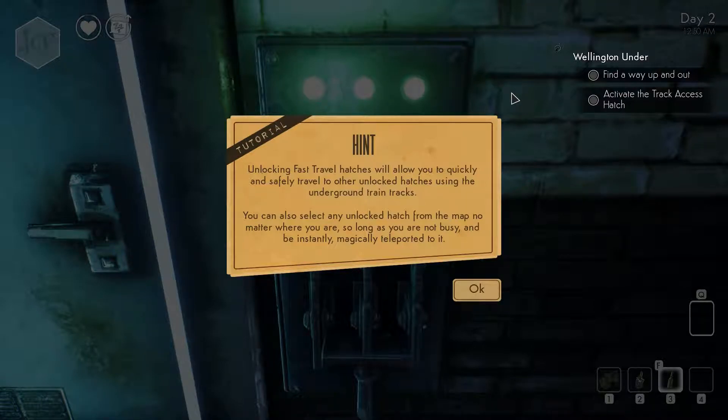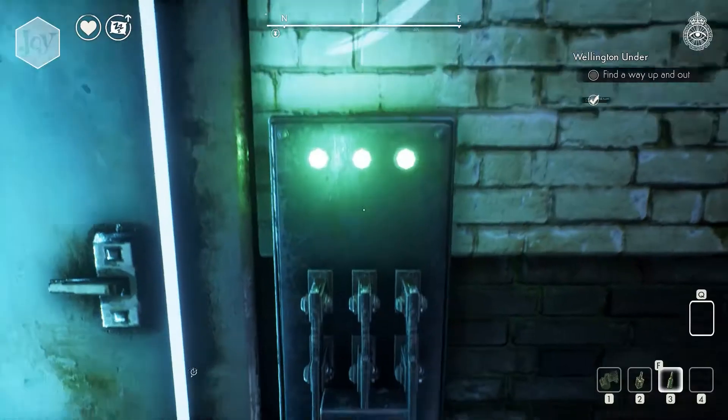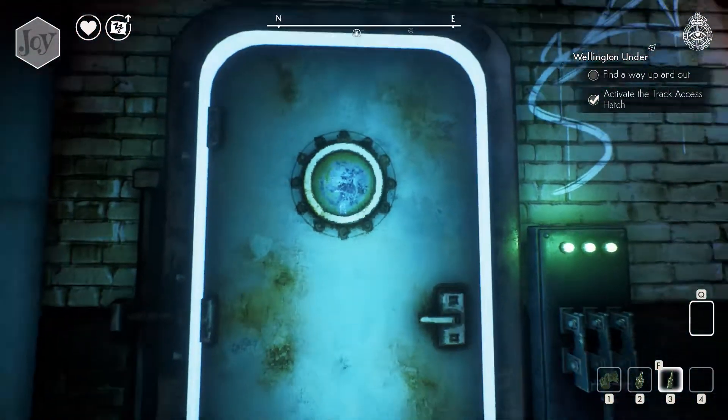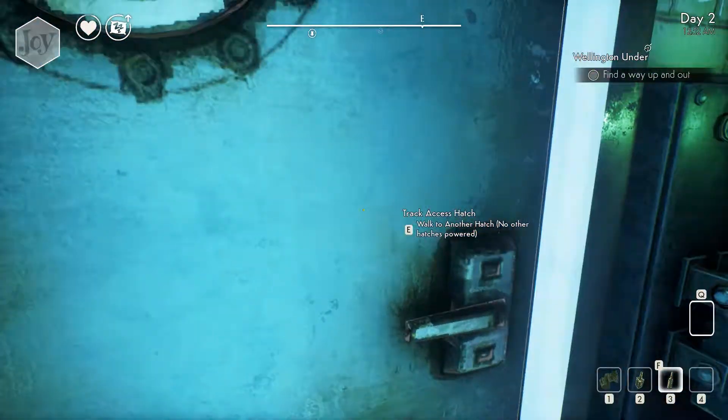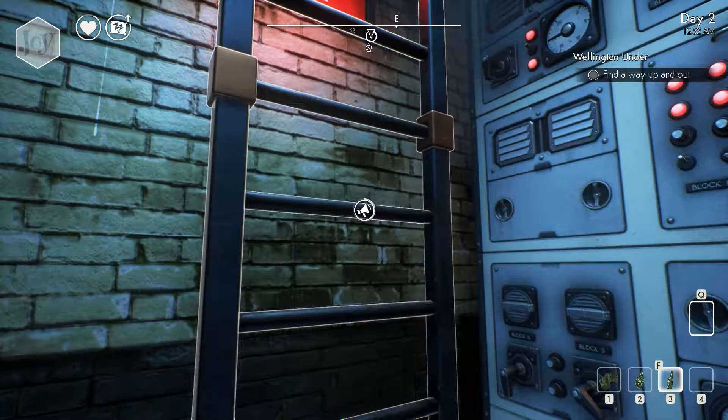You can also select any unlocked hatch from the map, no matter where you are, so long as you are not busy and be instantly magically teleported to it. No other hatch is powered. Exit safe house.